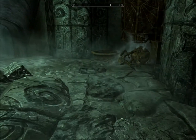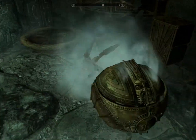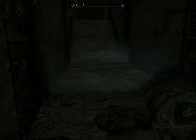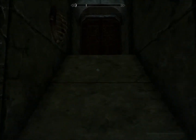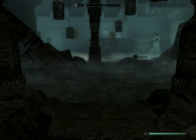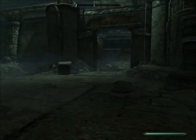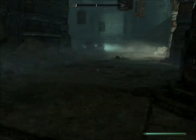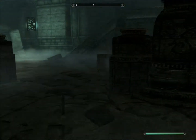Come here. Come on, Nelson, we're leaving. Is that — oh, it's not in your way. Let's move on then. Up here? What's wrong with this door? Oh, another huge room. What's with the Dwemer and huge rooms?